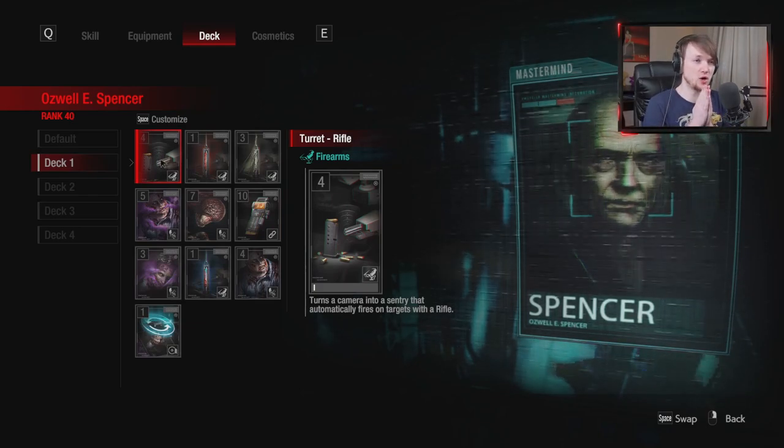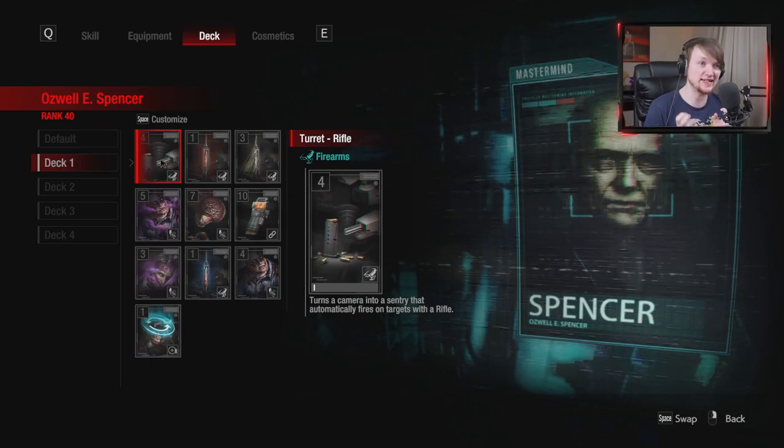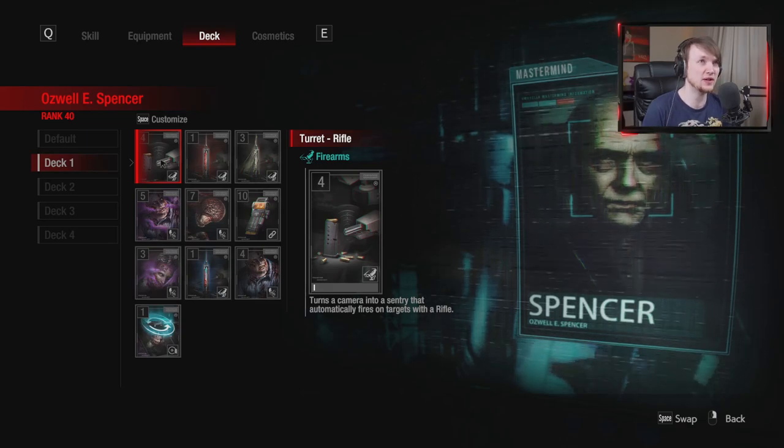Then we have turret rifle. Turret rifle is a brilliant card to use on a camera outside of a room, or inside a room when you want to use a large pack of zombies and attack the survivors but also pressure them at the same time. Sometimes I'll put lots of zombies in a room and then switch to a camera out in the hallway, and as they're just about to barge through the door, activate this — it makes the survivors panic more and makes them more likely to run into the room and get hit by creatures rather than just standing outside using their firearms. You can also put it on a camera, switch to another camera, control a zombie, and have it going off in the background. I love turret rifle even if sometimes the AI targeting is a little suspect.